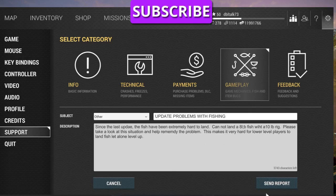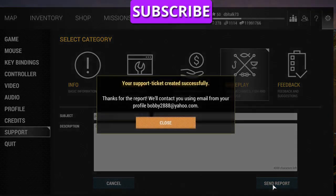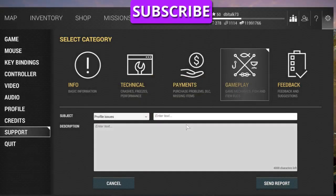Once you've got it stating whatever you want to send, click Send Report and it'll tell you thanks, the report will contact you using your email. Now, you've got to understand — if you're in the U.S., they're Russian, and they're roughly 12 hours behind us. So if you're doing it during the day, they're going to get that information at night. But that's the way you send in a report of problems or technical issues.